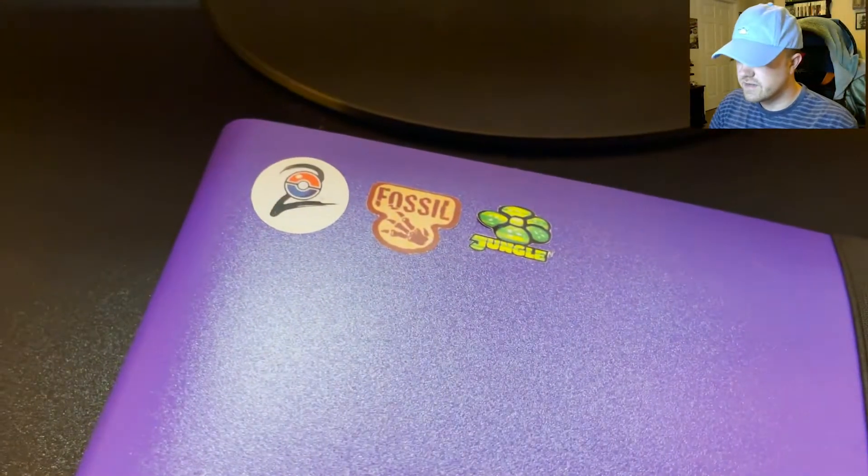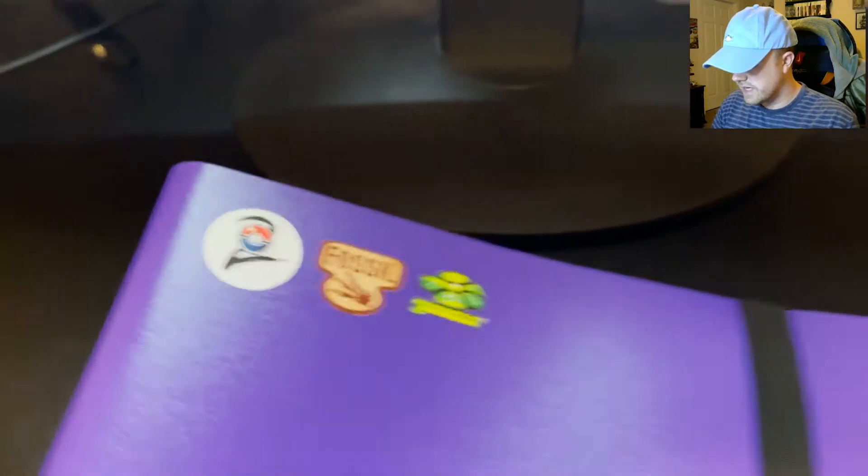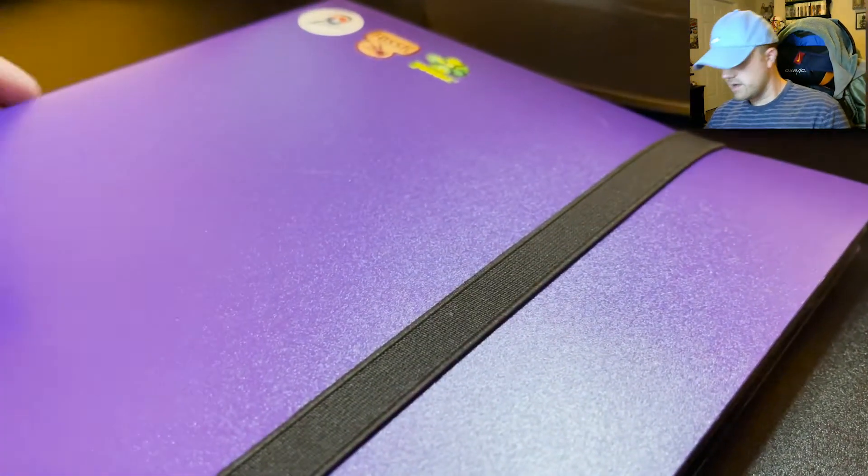That's why I've got my camera at a weird angle here, so you can see I've got these stickers on this binder. This is Base Set 2, Fossil, and Jungle. So we're going to pop right into this.